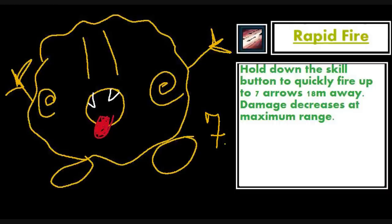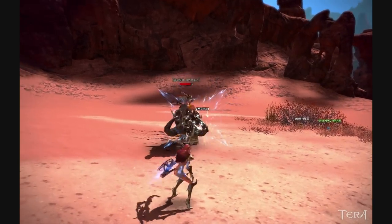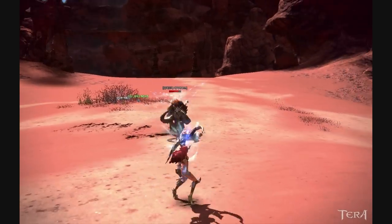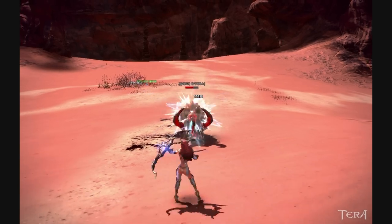Next up is an ability called Rapid Fire. It makes you fire seven bolts very quickly, and the final shot does more damage than all the previous shots. What's good about this ability is that it functions as an enhancement on your basic attack — it doesn't cost mana and instead restores mana. You should start using it over your basic attack when you need mana, and it can be glyphed to restore even more mana.